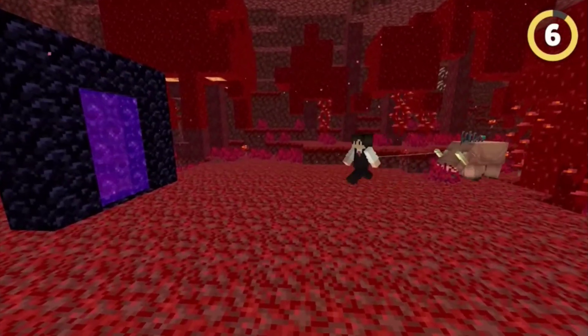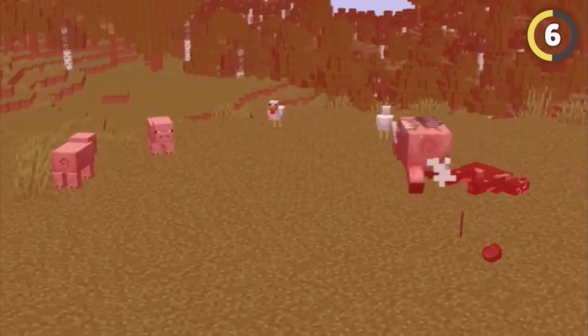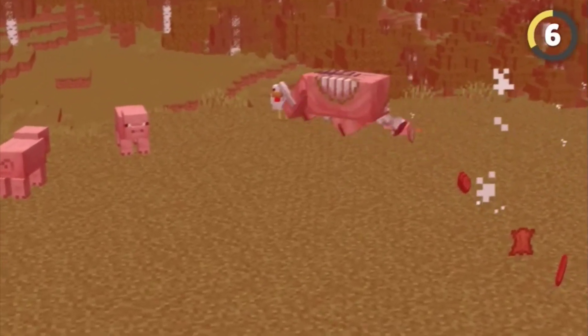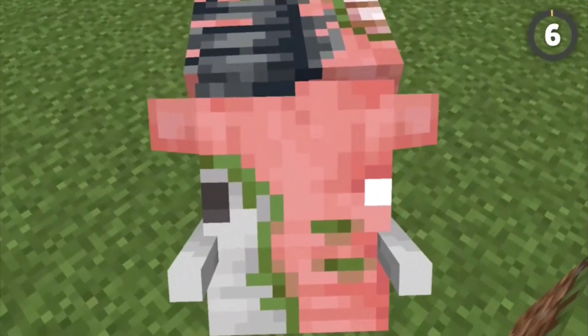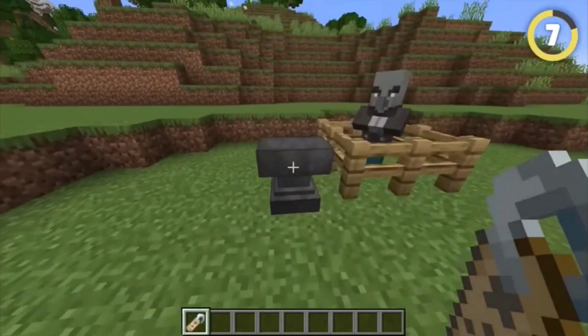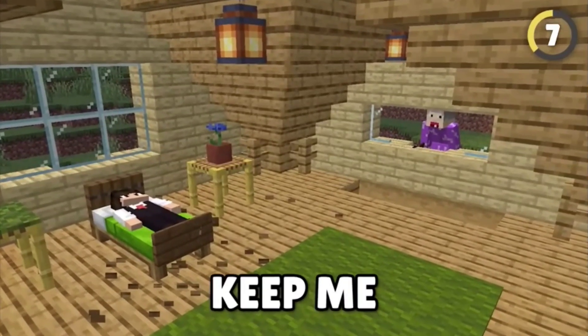If you somehow manage to bring a hoglin through a portal to the overworld, it'll turn into a super-gross-looking corrupted Zoglin. These things will roam around menacingly, attacking any passive mob they see. They actually behave almost exactly the same as a Vindicator named Johnny — a secret mob that definitely doesn't keep me awake at night.